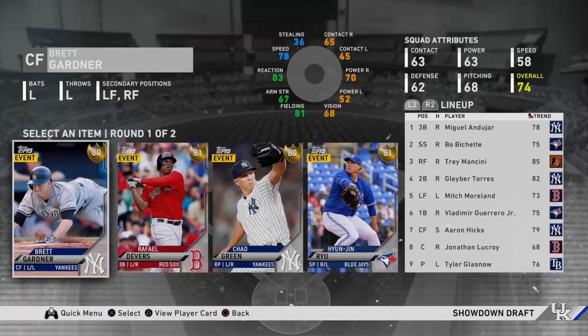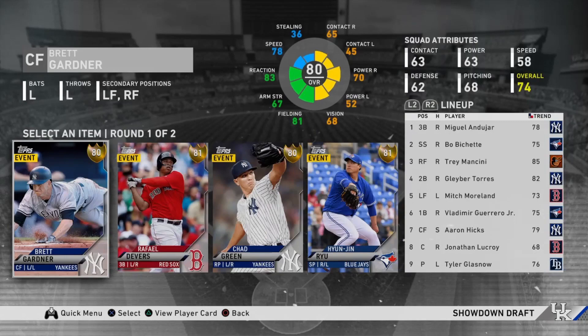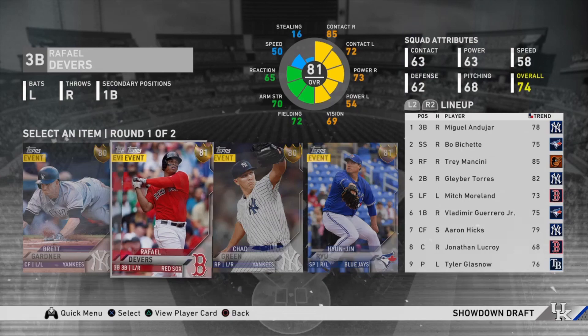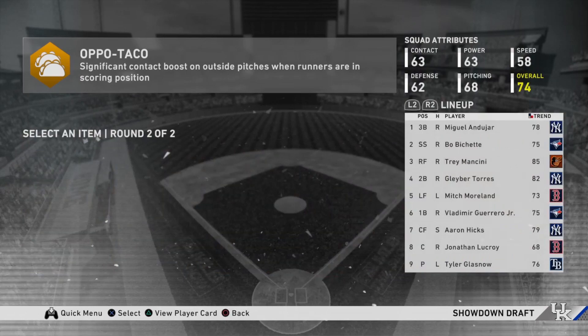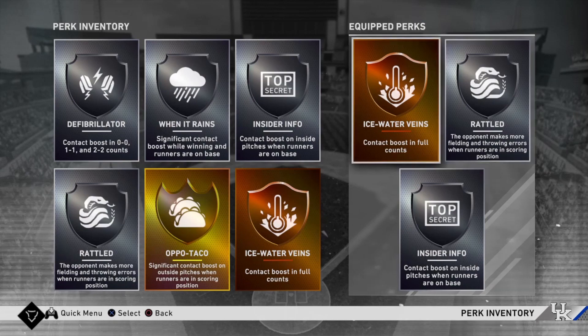We move on to the second round of moments, and we get a gold player. You want to pick the best guy against righties — Rafael Devers has a little bit better contact than Brett Gardner so I ended up taking him. Oppo Taco is sort of like Insider Info but for the other half of the plate — it's a really good perk. We're going to replace Ice Water Veins with it because as good as Ice Water Veins is, it's not better than a gold Oppo Taco.